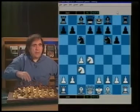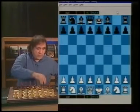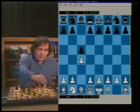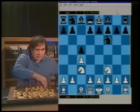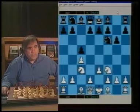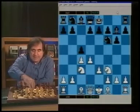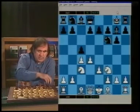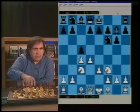Now we're going to look at the variation of English where White doesn't fianchetto the bishop on g3 and doesn't play d4 right away - which is c4, c5, Nc3 or Nf3 (move order doesn't matter), Nf3, g6, and if they play e3. White practically has to play d4 here since that's why they played e3. After d4, Black has a couple of ways to play: they can castle, or play cxd. I want to stick to the cxd variation.